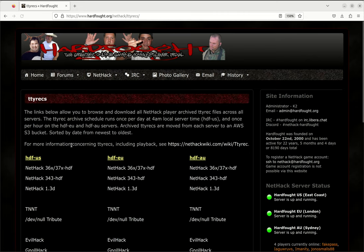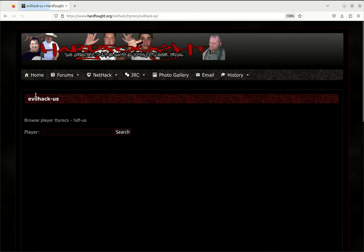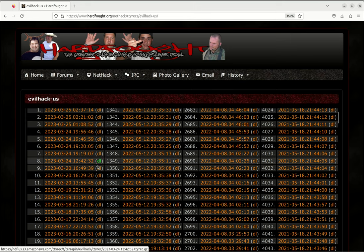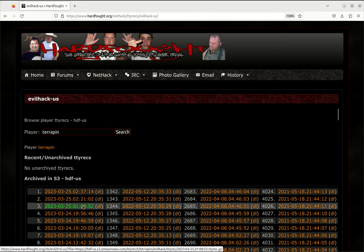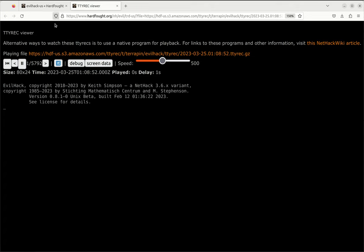This has been here for a while, and you can click on a server and a variant, then look up a player and get all the TTY Racks. It used to be all you could do was download them, which you can still do by clicking the download link. Now, if you click on the main date part of the link, you get taken to the online TTY Rack viewer. You've got buttons for going to the beginning, going backward and forward frames — and I think this button is actually new from the last time I used this.